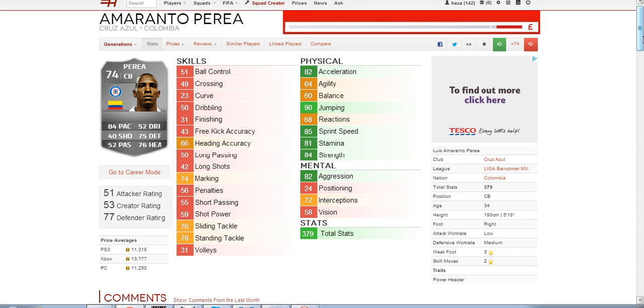Looking at his average prices on each console: PS3 is 11,000 coins, Xbox is 13,000, and PC is 11,000.